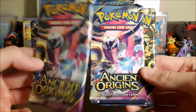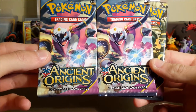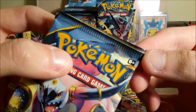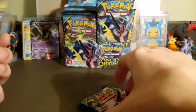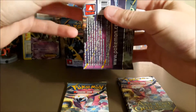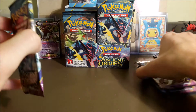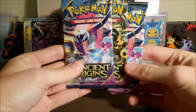Look at this pack — look how dark the Ancient Origins symbol is compared to the one on the left. That's really weird. Look at the top of that pack, it's like it wasn't printed right or something. I think it's fake. I know we're trying to do a pack battle here but I'm pretty sure it's fake. I guess this one is not going to count — well, I'll just open it, and if it is fake we won't count it.